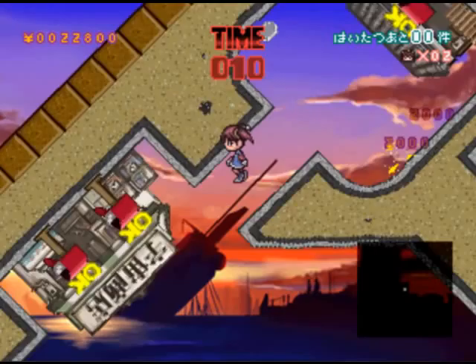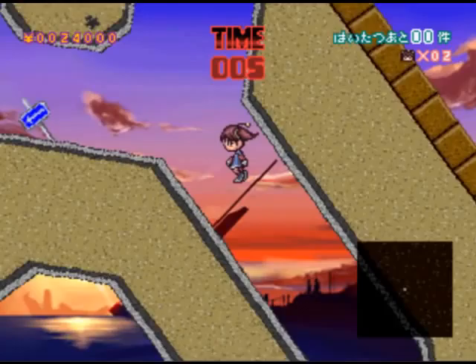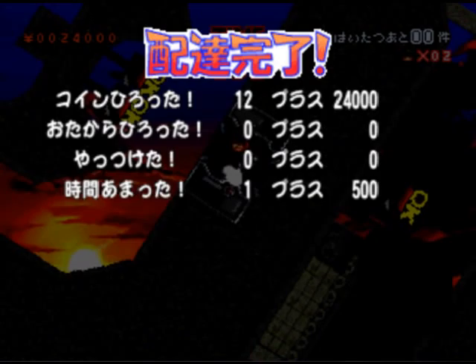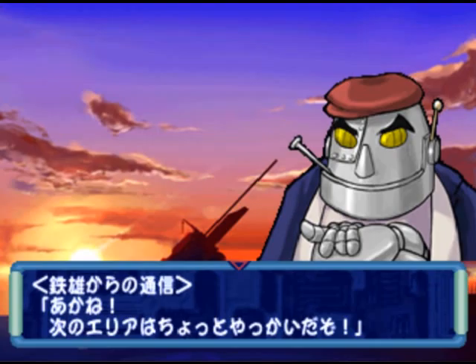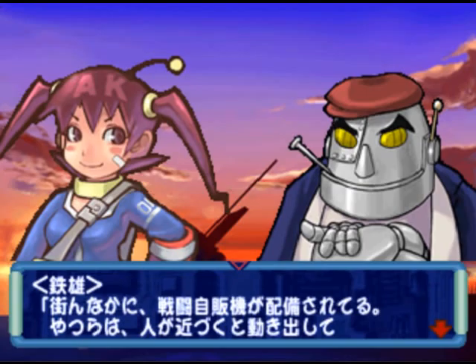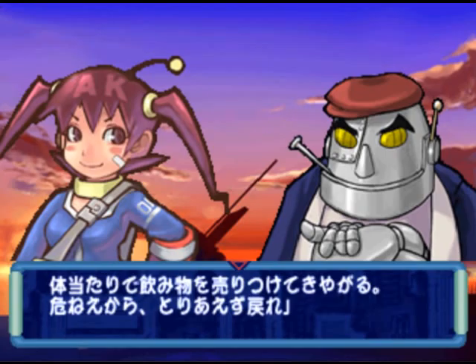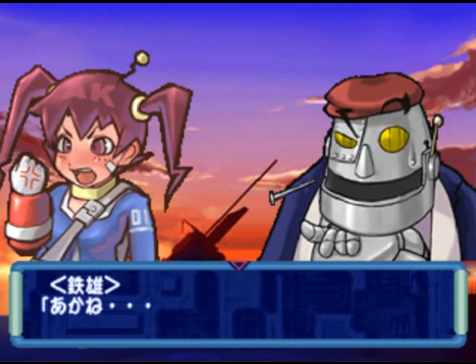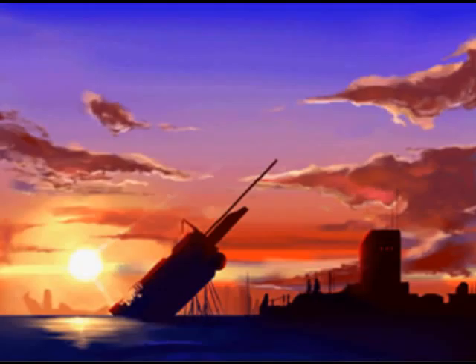Yeah, this is pretty much the game. 10 more seconds — let's see if we can make it there in time. Oh, with a second to spare! I've got a lot of points, though I don't know what they do — I guess they're good. We get a little taste of storyline: that is your dad. The gist is that she's to go deliver letters and be the best postal worker, and she wants to make a lot of money. So, onward.